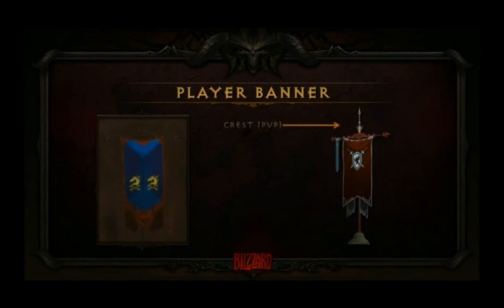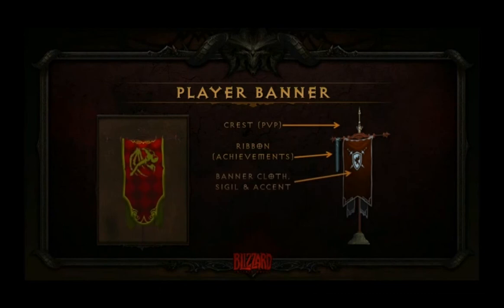For example, in PvP, you might open some crests. Just playing through the game normally and getting achievements by quantity will extend this pennant so it gets more stuff on it as you play. Other achievements can change the cloth, the sigil, the accents.